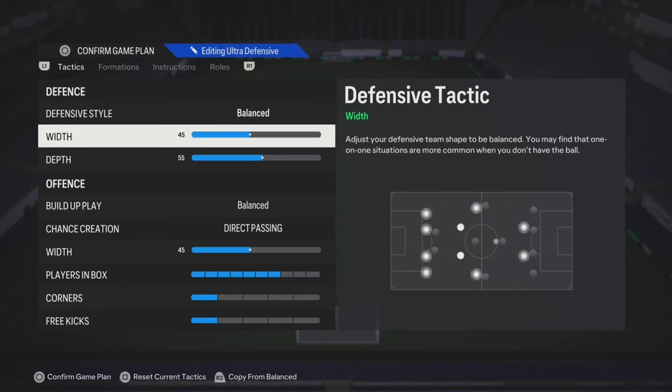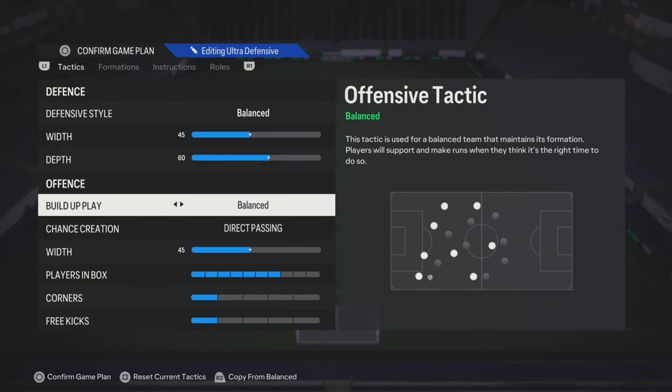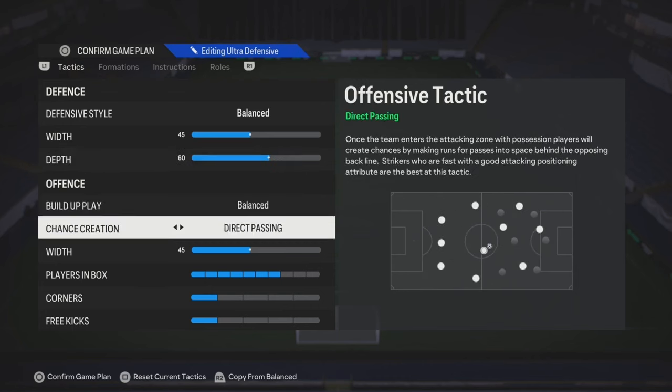Alright, your defensive style you can leave it on default. The width, I think 45 is straight. As far as the depth goes, you can try 60. Build-up play: balance. Chance creation: direct passing.